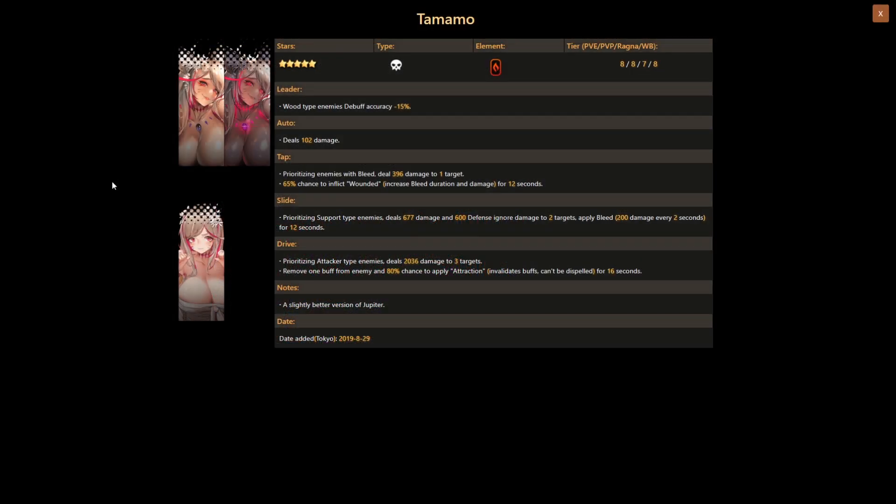First up we have Tamamo — a five-star fire debuffer. For her rankings on the Japan server, she has a rating of 8 on PvE, 8 on PvP, 7 on Ragna:Break, and 8 on world boss. Overall, based on the rankings, she seems like a great unit for world boss, PvP, and in some cases Ragna:Break.